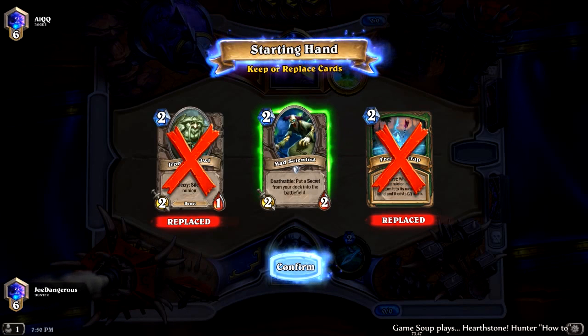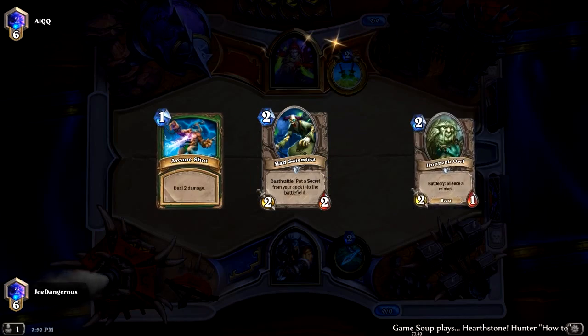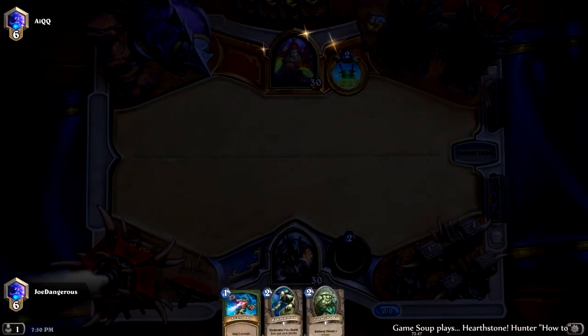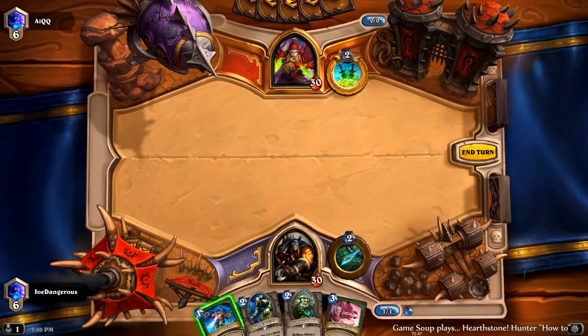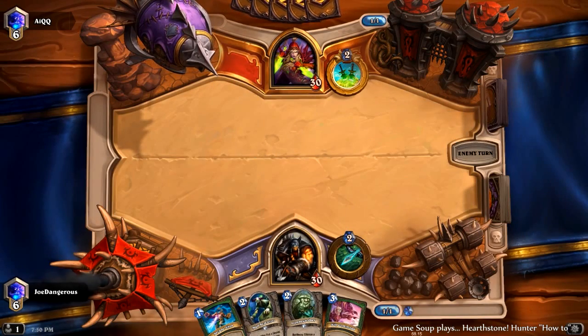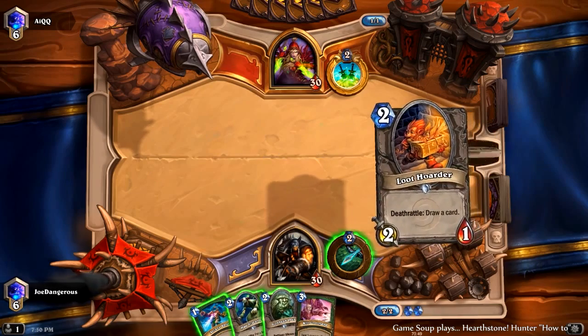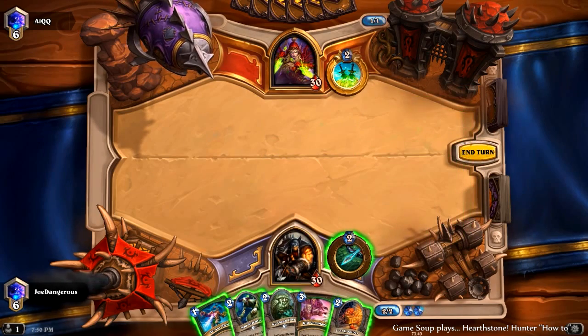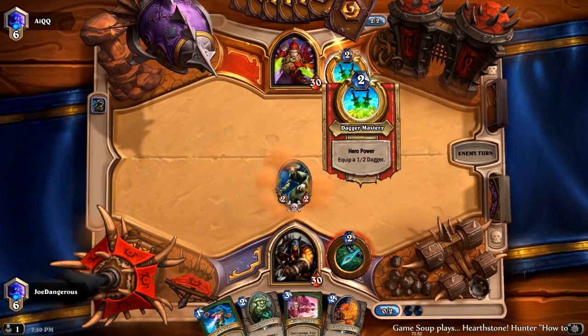You're pretty much going to be done anyway, unless you can kill them with the hero power. I'm going to keep the Mad Scientist because it's so overpowered — that's the only other card I usually keep besides Undertaker when I'm on the play. If you're on the draw, you generally just want to keep a decent curve — you mulligan normally when you're on the draw. Here we're going to play the Scientist because it's the strongest and it doesn't die to the hero power.